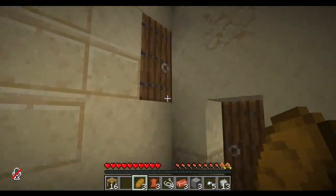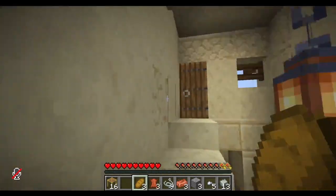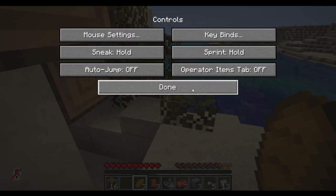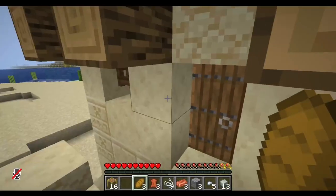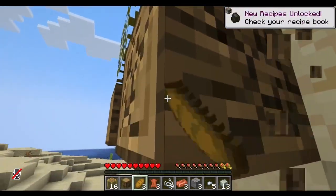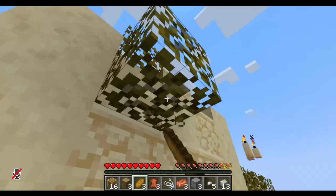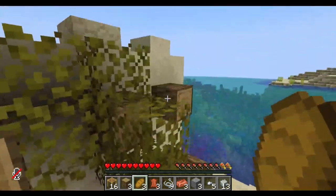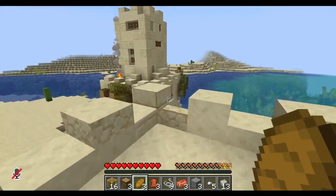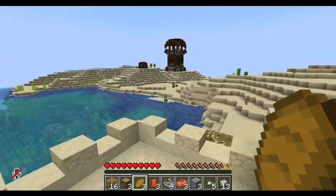I'm gonna have to steal some wood from that structure. Did two structures intersect each other? What has happened here? I'm dumb — I don't need to go do that, I can get wood here. And I might be able to get a tree, specifically a sapling, from all these leaves. It looks like this is also gonna be a desert survival challenge, because apparently I have been forcefully spawned into a desert.